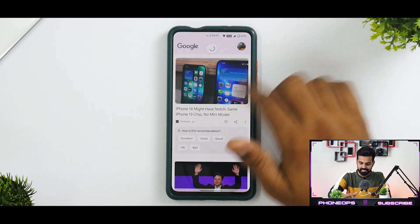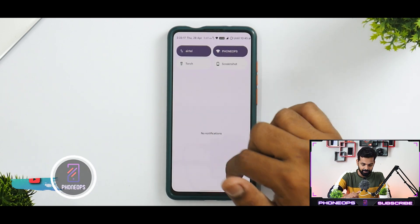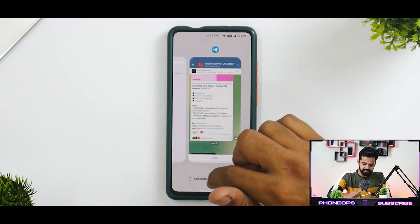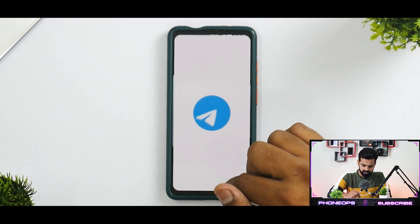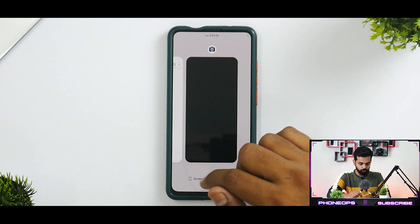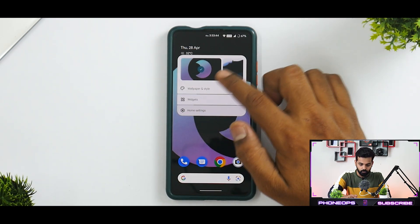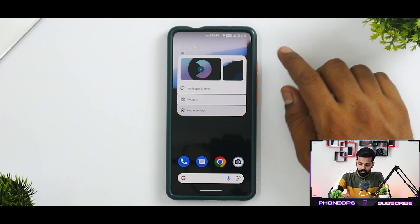Overall, Cherished OS is pretty smooth but not as smooth as I've seen on other ROMs. It's way smoother than MIUI. The app icon animations work fine, but they do feel a little stuttery at times. In the multitasking menu, if you open multiple applications, you do have screenshot and select all options present and they work absolutely fine.